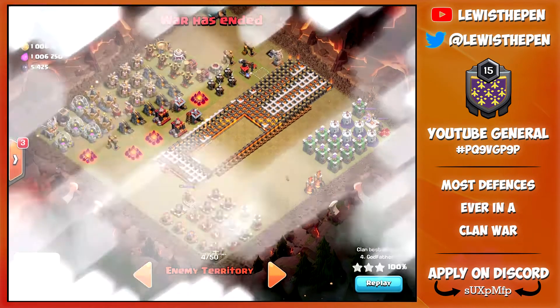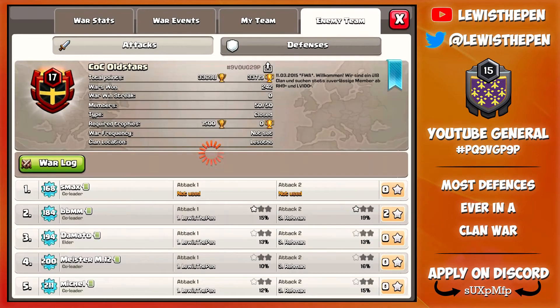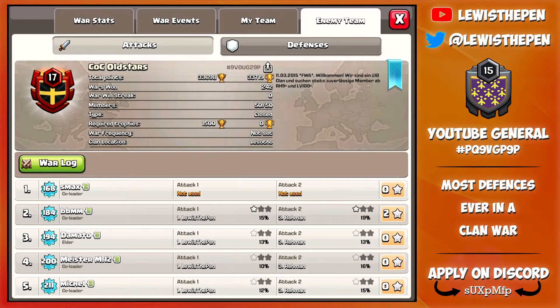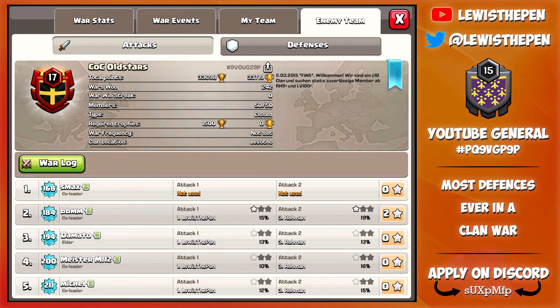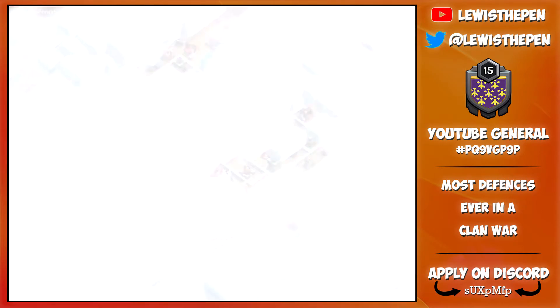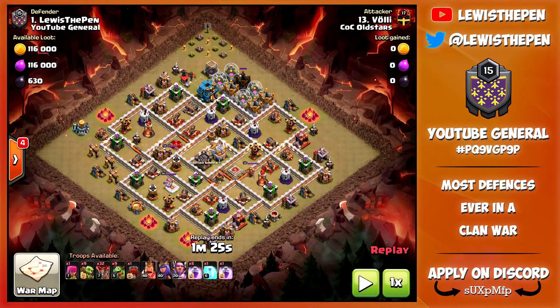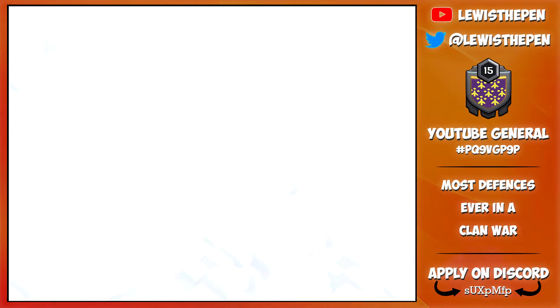It was a pretty easy war, and let's go ahead and look at our description real quickly. In the description, it should say FWA, which stands for Farming War Alliance. What it basically means is me and a couple of people put their town halls outside. You put your town hall outside, like I did on my base over here, and your storages next to them, and they basically attack you, get the loot, we get the win, and they get the loot.